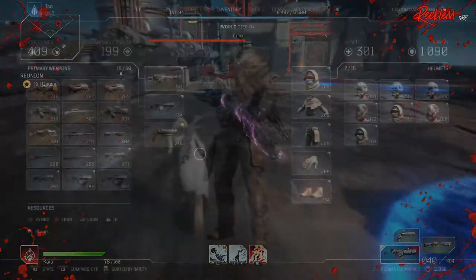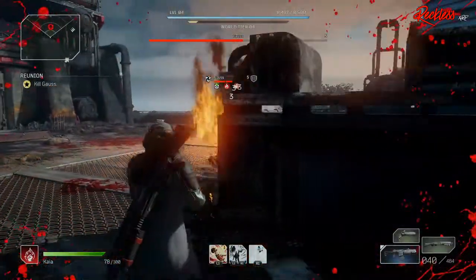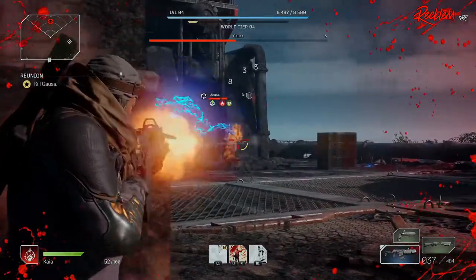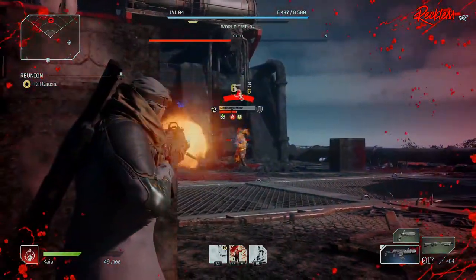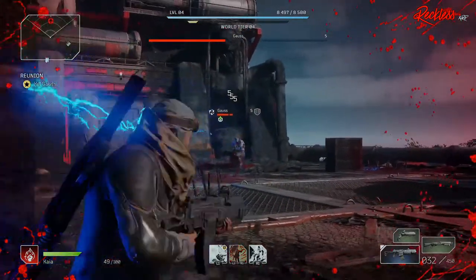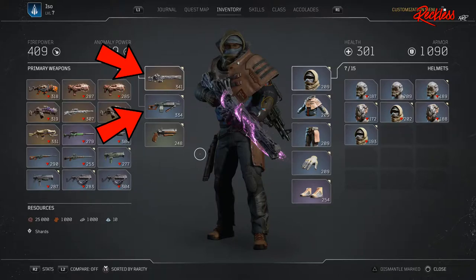First, you want to get your character to level 7. This is the highest level that you can actually make your character go inside the Outriders demo. Remember, the Hell's Ranger gear is allowed to be equipped to your character at level 10, so the closer you are to level 10, the better. Second, you want to look for weapons that are 330 plus firepower for your primary and secondary weapons and 240 plus for your sidearm.